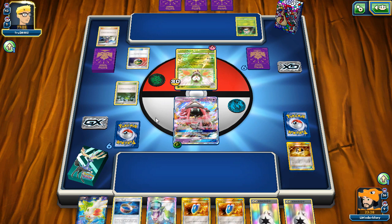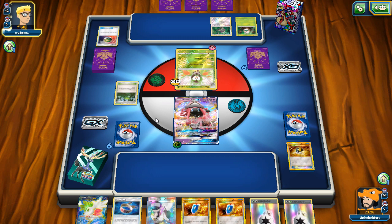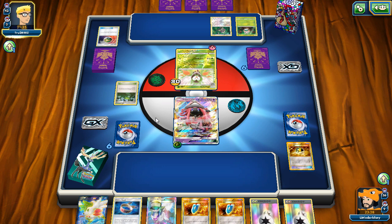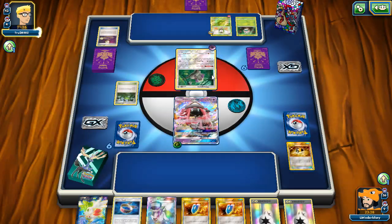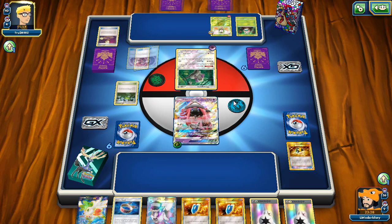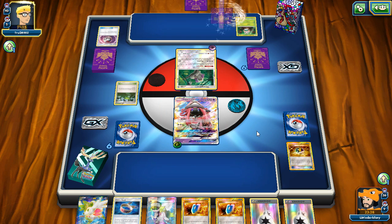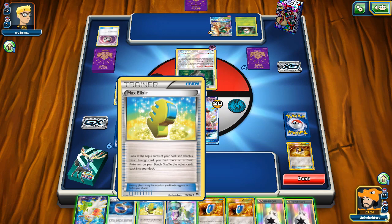He might be using Gardevoir, Xerneas, or Kangaskhan with Fairy Garden — but that's really clunky with Decidueye. Still confused. He goes into a Rowlet or similar, then plays Psychic energy — so it could also be Espeon. He gets a Decidueye down. I could do Team Flare Grunt and hit for 60, but I really need to get a Wimpod down.